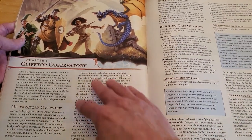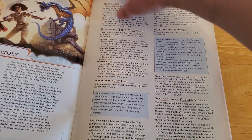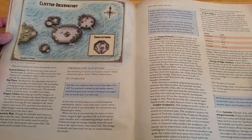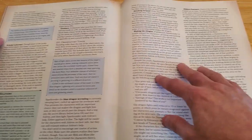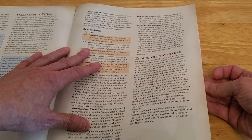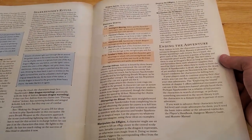Moving on to Chapter 4, Clifftop Observatory. You can get there by boat, along the coast, or through the land. There's your map and sections that correlate to it — D1, D2, and so on, just like we've seen before. Chapter 4 looks like the end of the adventure — it even says 'Ending the Adventure' right there. I feel like this is a little shorter than Dragon of Icespire Peak, and quite a bit shorter than Lost Mine of Phandelver.